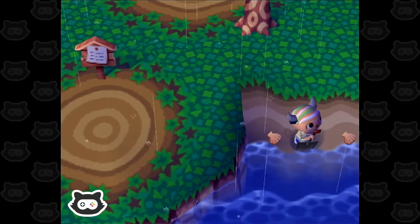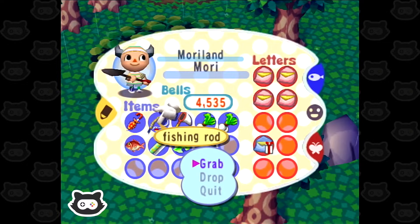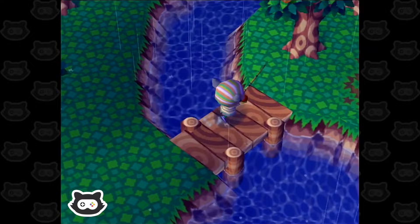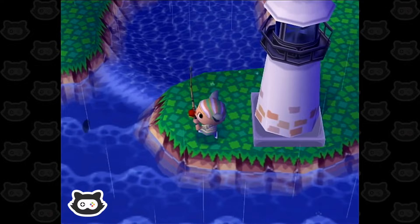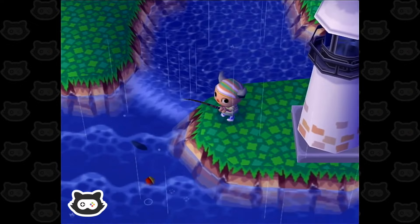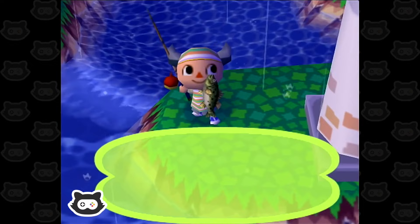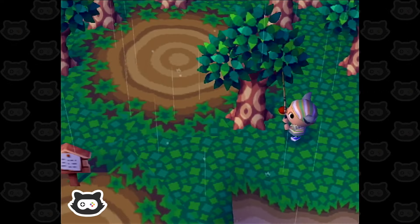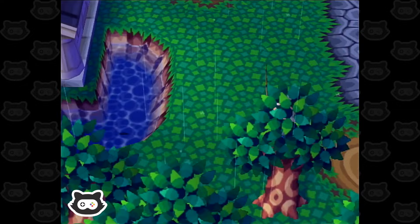We need to catch a sea bass before I forget. If I can find a fish shadow — oh, here we go. That was a bit too disturbing for the fish. There we go — a sea bass! So I think we need to donate the sea bass and the red snapper to get them out of our inventory, clear our pockets. And then we need to mail our last fossil.